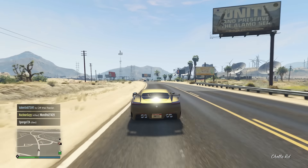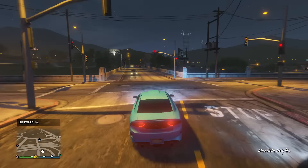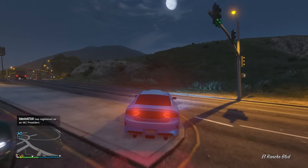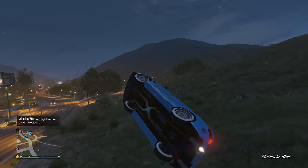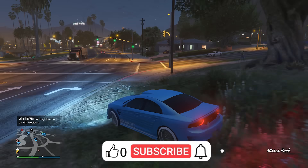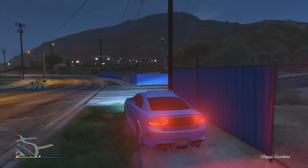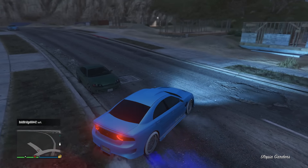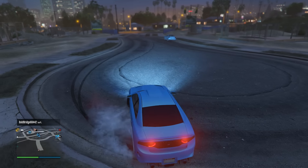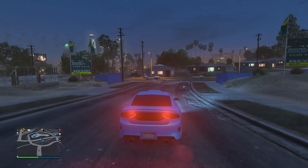Let's move back into the muscle class — we have yet another Buffalo Imani Tech vehicle: the Buffalo STX. The past few years there've been a lot of great muscle cars released, and amongst all of them the Buffalo STX might just be my favorite. It really smokes the competition in the muscle class — fantastic speed and handling — and it could even compete with sports cars.